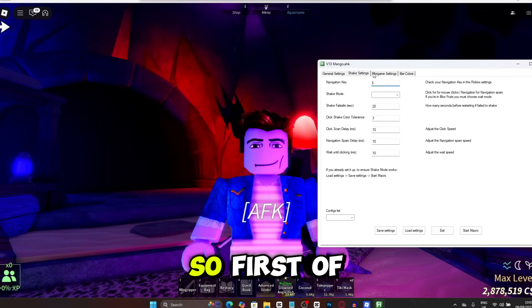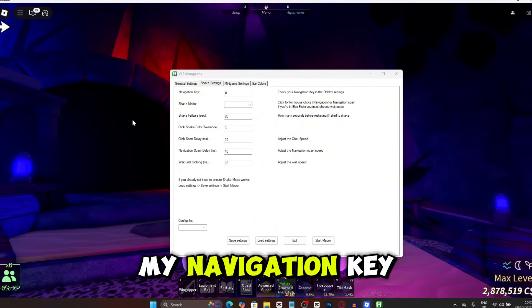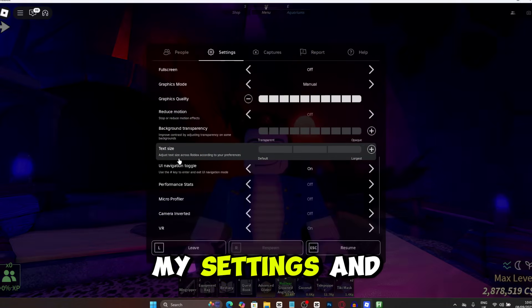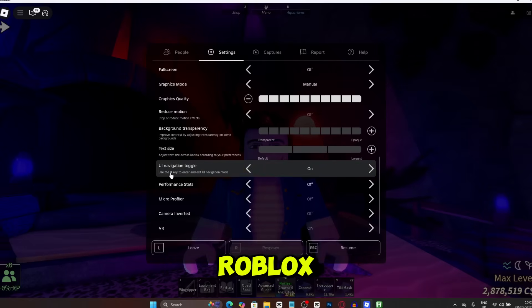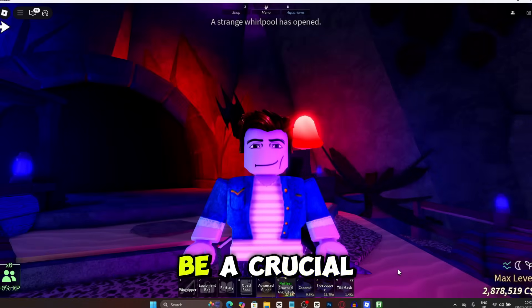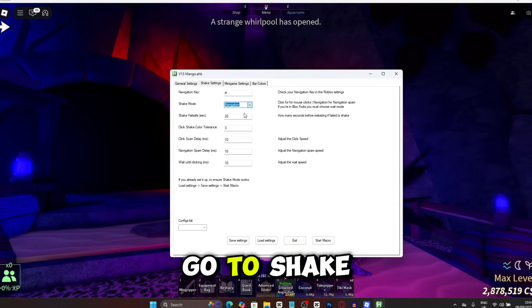First of all, go to your navigation key and make sure you set this to whatever your navigation key is. My navigation key is going to be hashtag. If you go to your settings and scroll down, it says UI navigation toggle and below that it says use the hashtag key. Make sure you go into Roblox and see what yours says, because sometimes it might be a different key. This is a crucial step — if you don't follow it, the macro might not work.